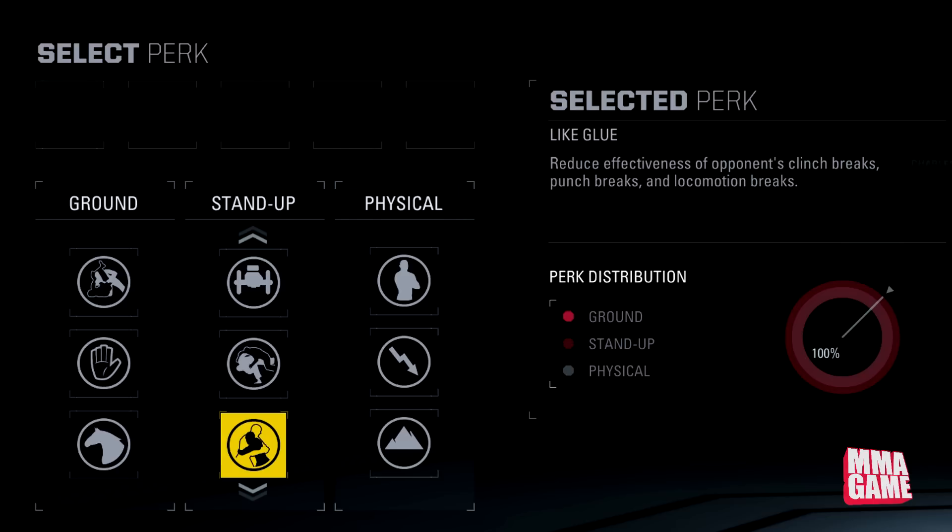Next one, Light Glue — reduces effectiveness of opponents' clinch punch breaks. This is definitely a new one. So it basically makes it harder for opponents to break out of your clinch — it might be messing with the transition itself. I wasn't aware of this perk; let me know what you guys think of Light Glue in the comments.